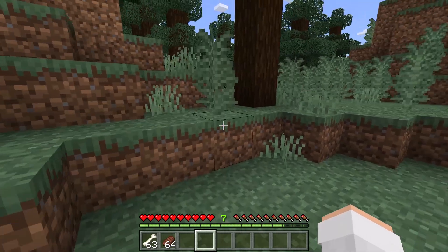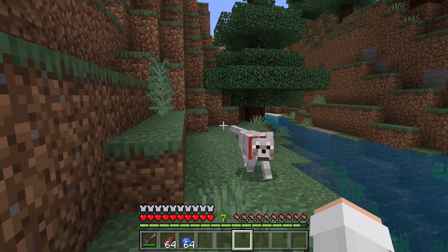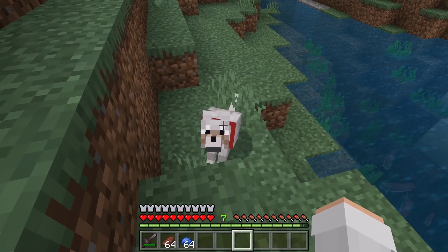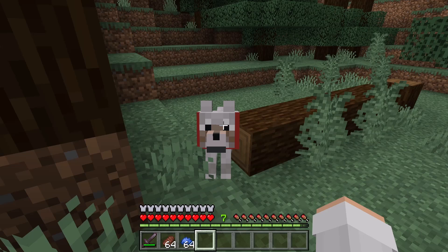The wolf will now follow you. If you want your tamed wolf to stop following you, you can make it sit. Whenever you want it to follow you again, you can make it stand. You can change the color of the wolf's collar by using any dye.